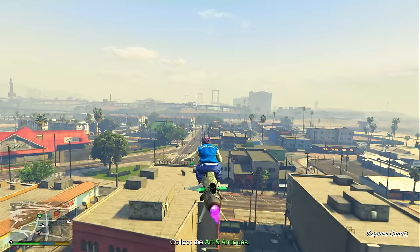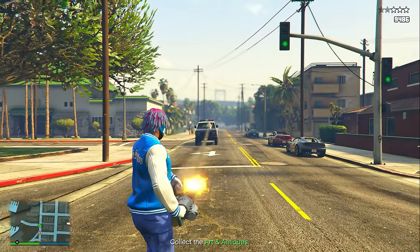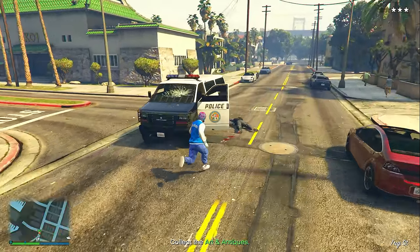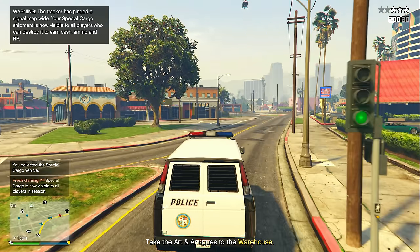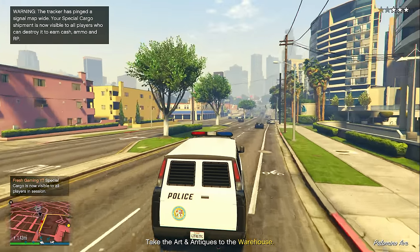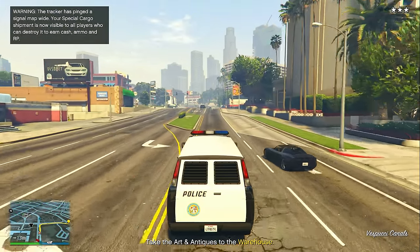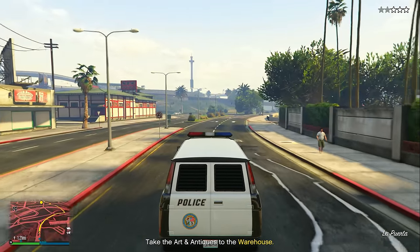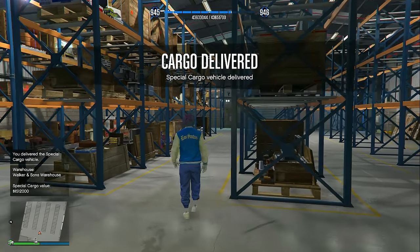I wouldn't really stress about getting 2 other friends, because for the most part when you're sourcing 3 crates, it's mostly going to be 1 crate that counts for 3. For example, the crate I had to get was this police van, and this police van counts for 3 crates because I clicked the 3 crate option — so once I get it, all I have to do is deliver it to my special cargo warehouse. Honestly, it's a 50/50 chance: it can either be 3 individual crates, or 1 vehicle that counts for 3, like a police van or some other type of vehicle.